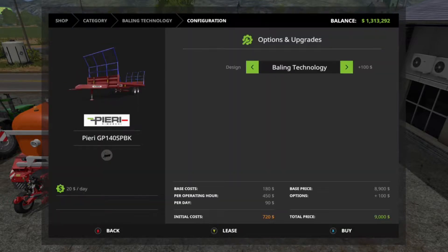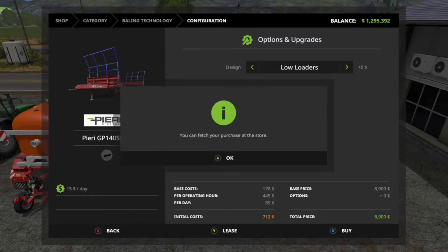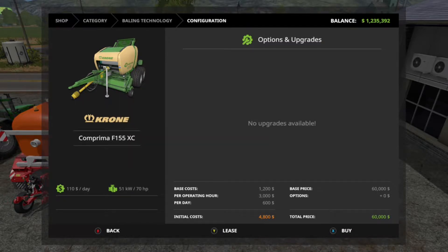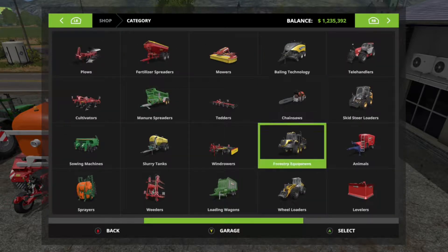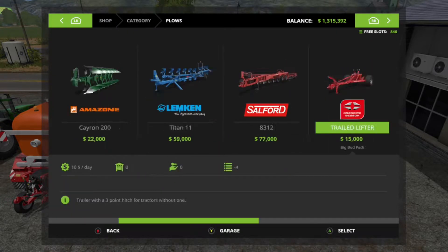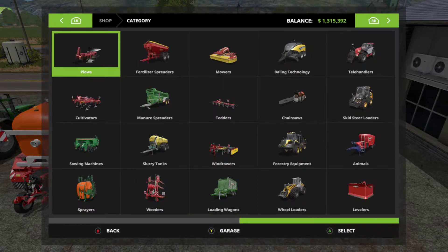We have this one where you can get the bale loader. Let's get the loader. Buy this. What was the other thing? A plow, a little plow. Okay, I guess there's no room — got to bring some tractors. Well, this is the harvester.